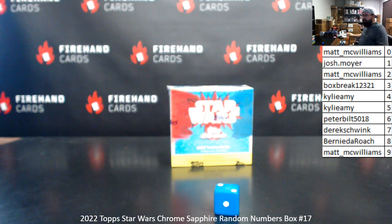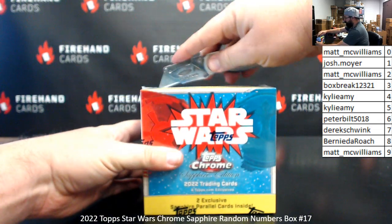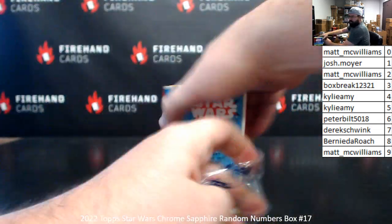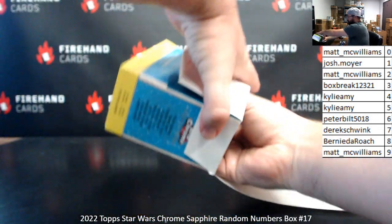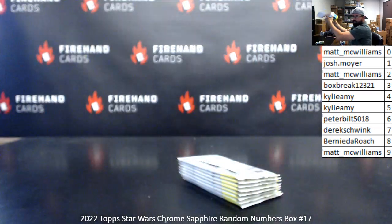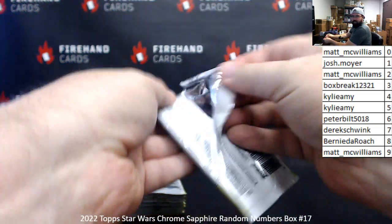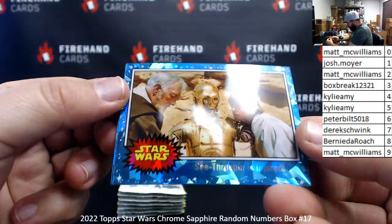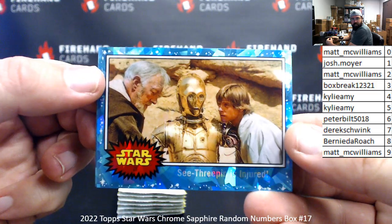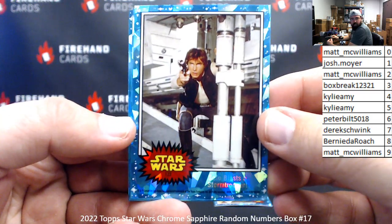There's one on eBay right now for ten grand. Here we go. The card numbers on these are on the front. Card number 23, C-3PO is Injured — spot three for Box Break. Card 123, Solo Blasts the Stormtrooper — spot three again to Box Break.